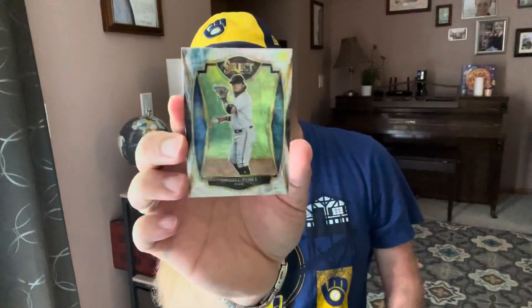Right off the bat, I can see that one of my three cards has pretty bad corners, so that's not great. Christian Yelich — go Brewers — Mike Trout, and a Miguel Rojas scope. That's what the scope looks like for Miami. No rookies, but two of the better players in the league. Trout is a diamond level, Yelich is a premier level.